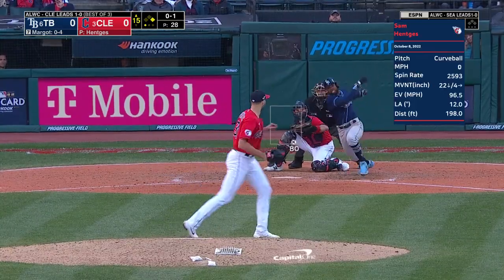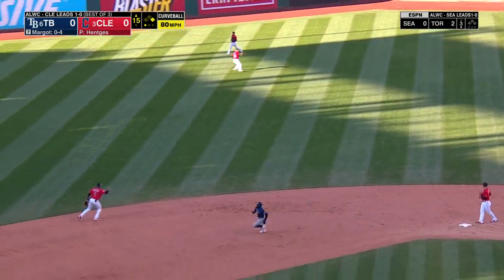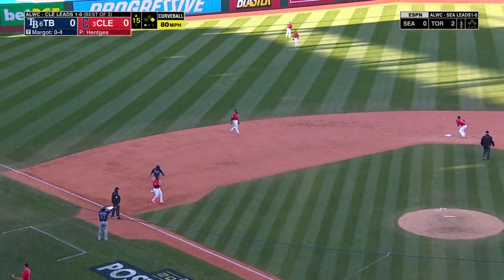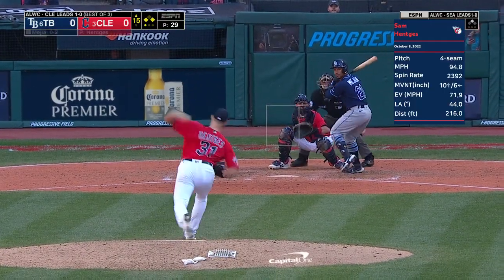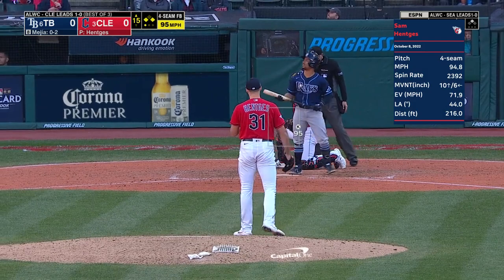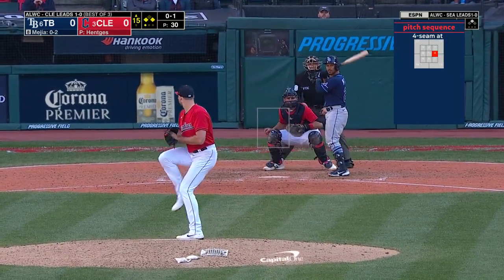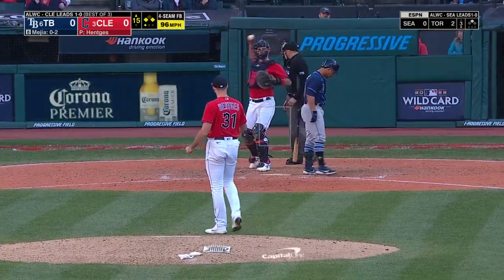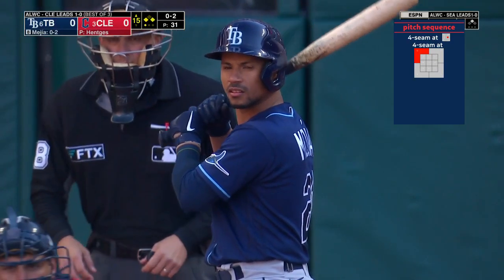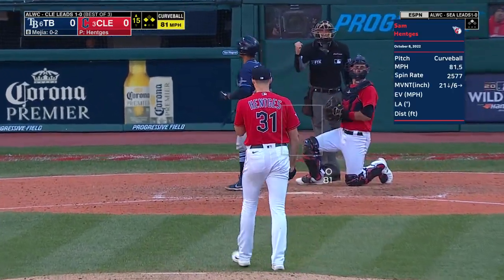Margot waits. Line drive — base hit out to left center field. Racing around second, Brujan. Quan throws it. He's lined out and he is struck out. They're at the corners. And that's popped foul out of play. And a foul ball, that makes it 0 and 2. Brujan at third, Margot at first. And a swing and a miss — struck him out.